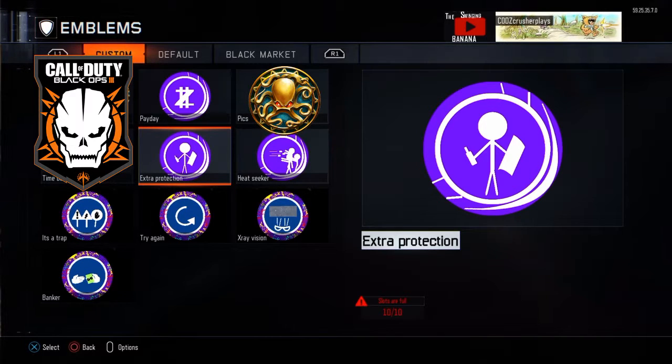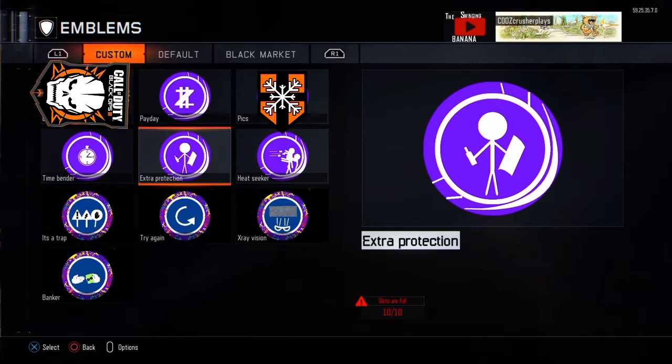Coming in at our number 4 spot we've got Time Bender. This one doubles the time. For 5 minutes, all power-ups will have double the money given — like if you have a Carpenter or a Nuke, it would be $800 for a Nuke and $400 for a Carpenter. Then double for whatever the blood money is, or double the time if it's something time-based like an insta-kill, double points, or a fire sale.